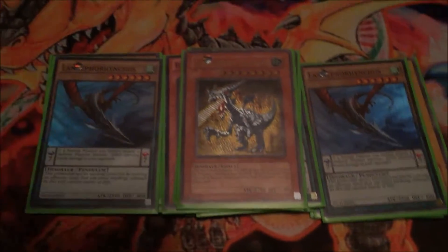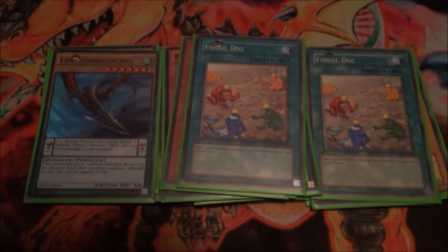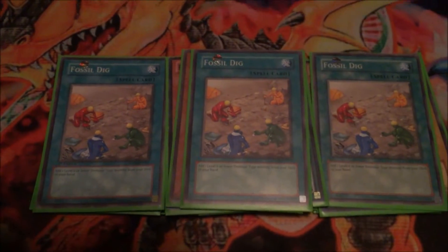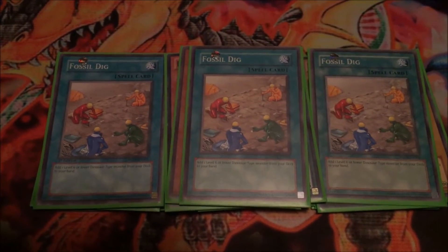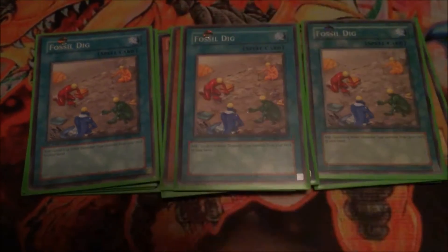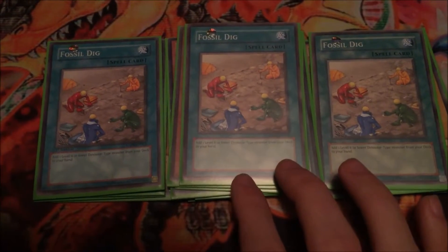Next onto the spells. Three Fossil Dig — pretty much the main searcher of the deck. Add one level 6 or lower dinosaur-type monster from your deck to your hand. Kind of like the ROTA of the deck. Pretty standard, always running three with this to help get your dinosaurs to your hand fast.